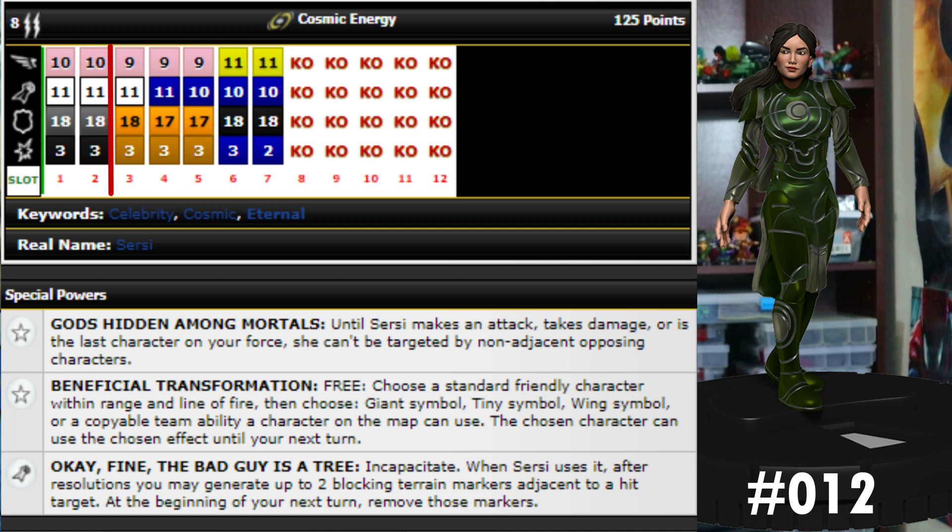She also has another trait: Beneficial Transformation — free, choose a standard friendly character within range and line of fire, then choose giant symbol, tiny symbol, wing symbol, or a copyable team ability a character on the map can use. The chosen character can use that effect until your next turn. Giant symbol gives giant reach; unfortunately, because it's until your next turn you won't get the willpower roll at the beginning of your next turn because it'll be off by then. Tiny symbol gives them some defense from range, wing symbol lets them get around easier.